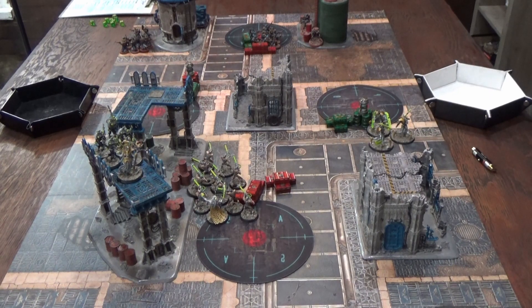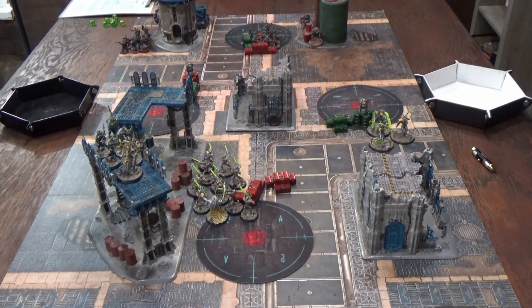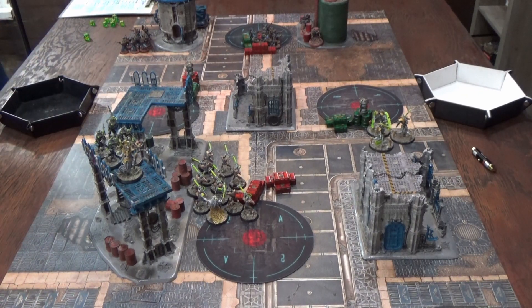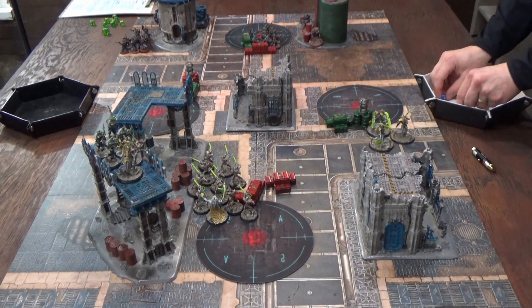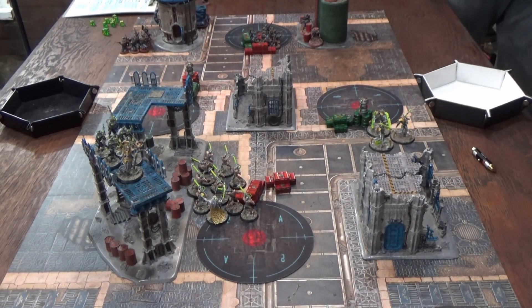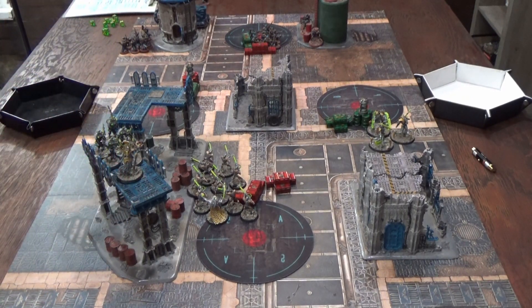Necron Warriors shoot first. Only three models are in range, hitting on twos from Thy Will Be Done. Strength four vs. toughness three — rolling on threes for wounds. Two wounds land at minus-one AP, turning a four-up save into a five-up. One model is saved, one is killed. The Chronomancer is out of range so he holds. The Death Marks have a 36-inch range and one shot apiece, making five shots at ballistic skill two — all hit.